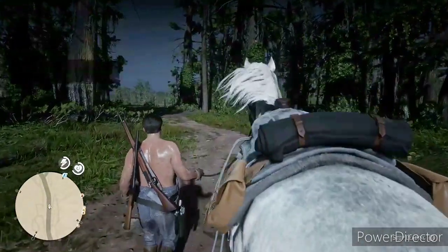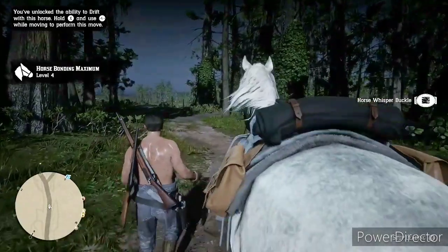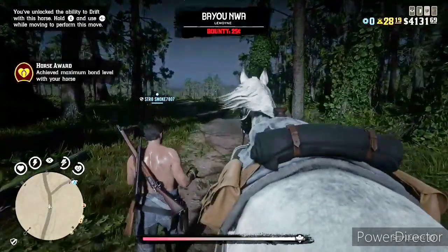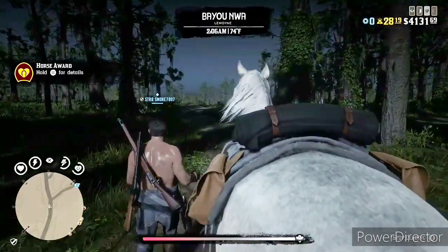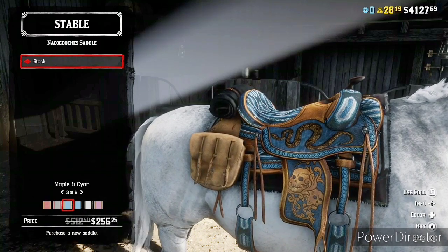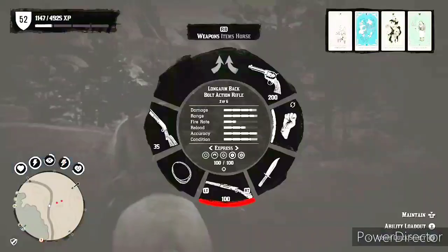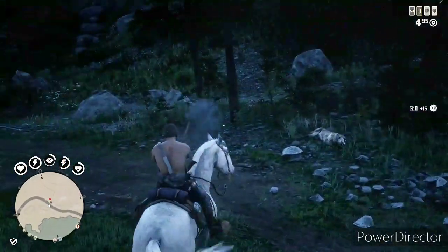We're going to get it up to bonding level four. I'm using a really trashy saddle — the Lovely Range saddle — on purpose, because putting a bad saddle on your horse during bonding actually makes it bond faster; you get to feed it more and things like that. I did use a good amount of horse stimulants because this horse gets winded so fast with the stamina. Good thing the Nacadoucha saddle is on sale, because now we'll throw the good saddle on at bonding level four.